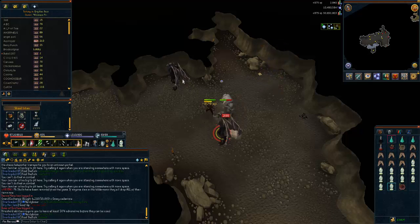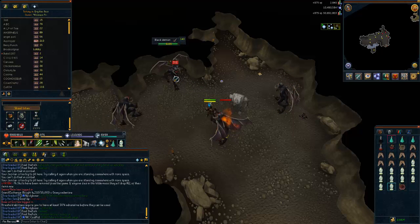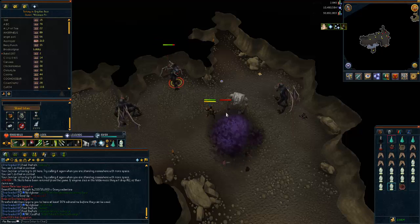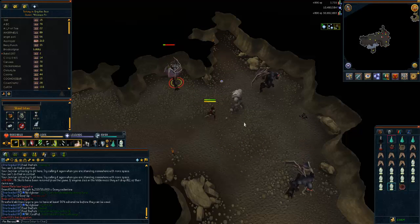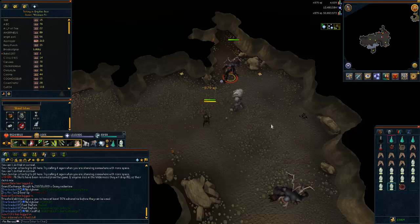As you can see in my inventory I'm using infernal urns. What they basically do is that every single infernal ash dropped by any of these monsters will go straight inside the infernal urn, and once it's filled up it will teleport them away for some prayer experience. You should do this — it's really cheap, there's no reason not to, and it will greatly boost your experience per hour.